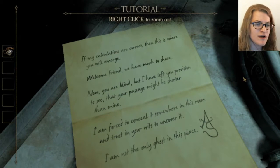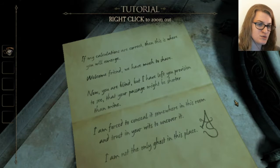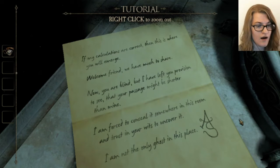If my calculations are correct, then this is where you will emerge. Welcome, friend. We have much to share. Now you are blind, but I have left you provision to see that your passage might be shorter than mine. I am forced to conceal it somewhere in this room and trust in your wits to uncover it. I am not the only ghost in this place. A.S.